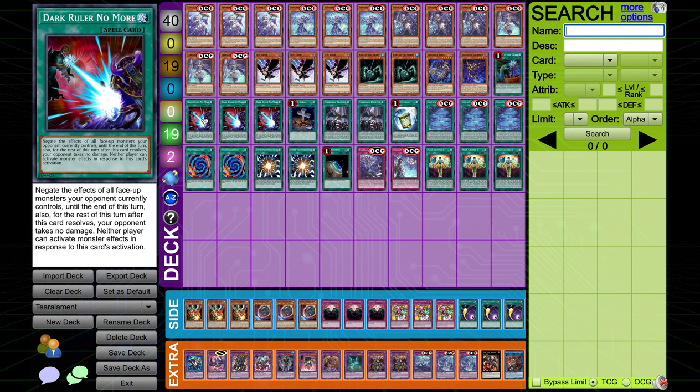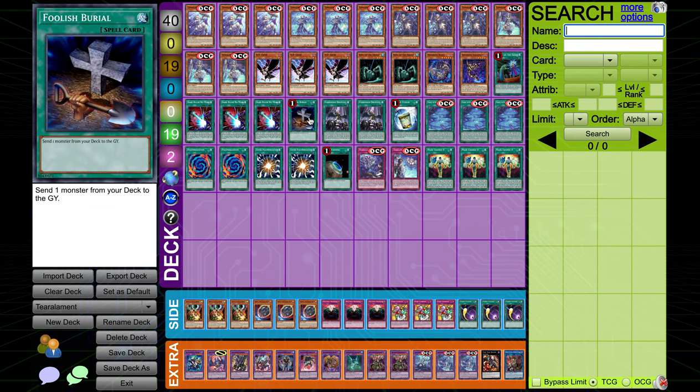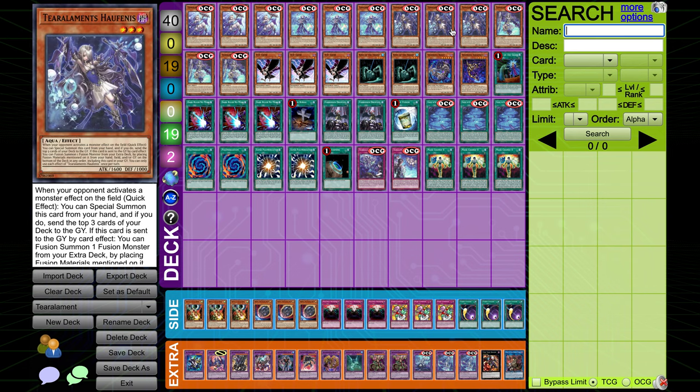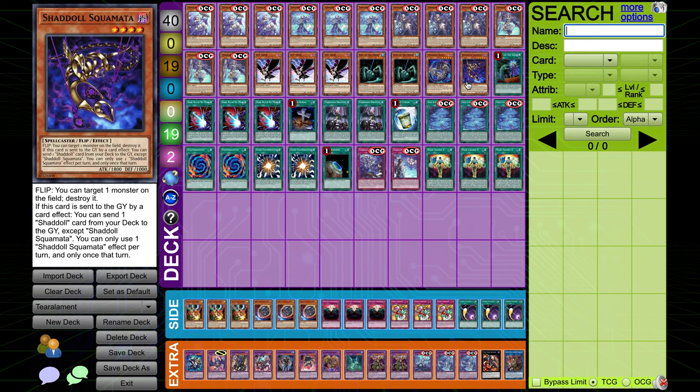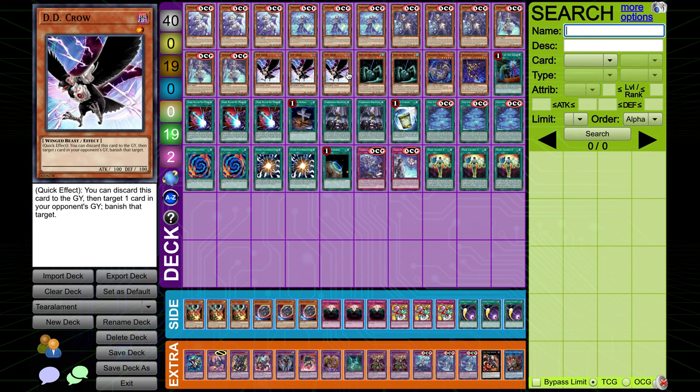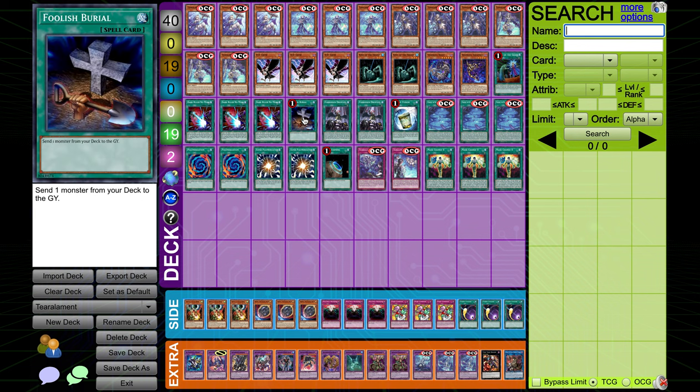We're playing one Call by the Grave — stop hand trap, should be banned. Three Dark Ruler No More — very fun card. I feel like this is better than playing hand traps because if you mill this it's still awful, but if you have it in your opening hand going second it does a lot more than one Ash Blossom. Foolish Burial is very good in this deck — not only can it access all of your Tier Arlements monsters to fusion summon, you can send Rhino Heart to get it back as a starter, send Beast to get a draw, or Squamata to send Beast and fill up your graveyard. It does a lot of things in this deck and is a mandatory inclusion.